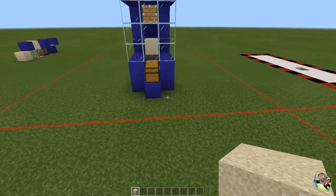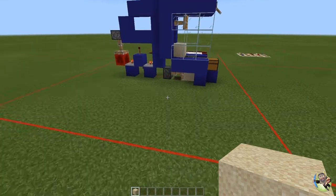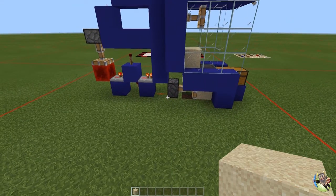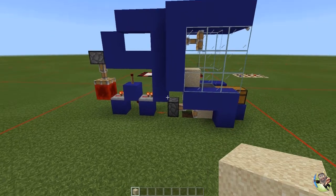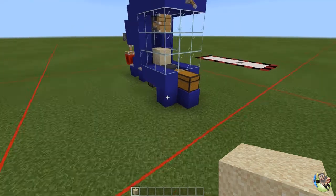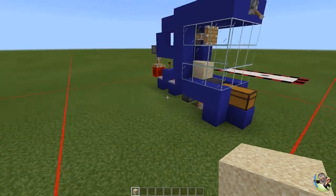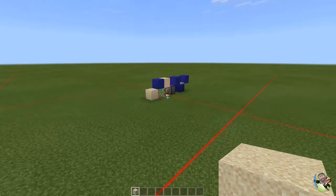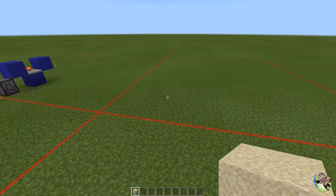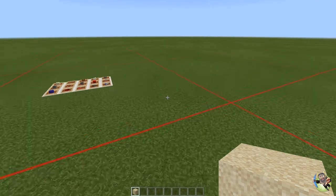I have a texture pack that shows me where the chunk borders are to help me align everything. It's easily found on the internet, especially for the Windows 10 version of Bedrock. Xbox players, you'll have to figure out a different way. But again, you can't have the piston cross the chunk border — it'll break every time. With that said, let's go over what we're going to need for this build.